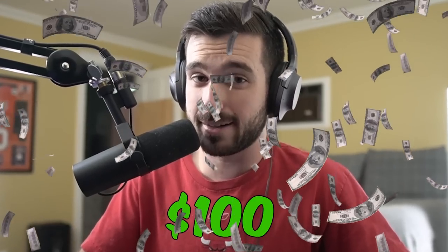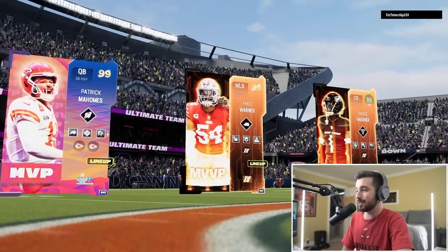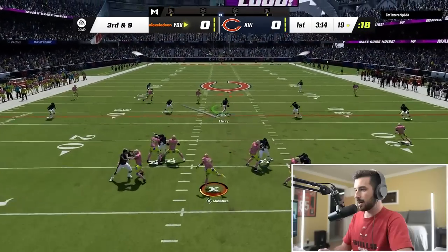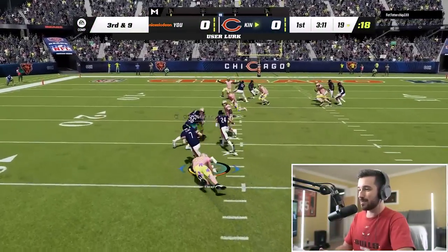Remember, I have to delete my entire Madden Mobile account if I'm not able to win our first game - and I just spent over $100 on it. Our opponent is Fat Tater Chip - what a name - with three 99s in his lineup. But we've got three 99s as well. On third and nine on his first drive, we start up with a huge stop. John Elway at middle linebacker - it's so weird to see him there.